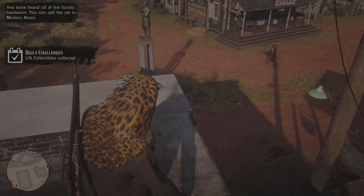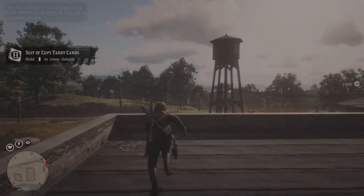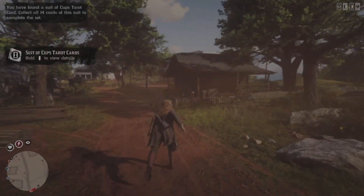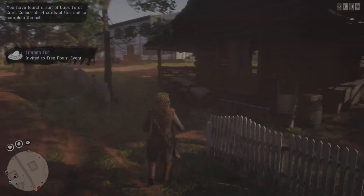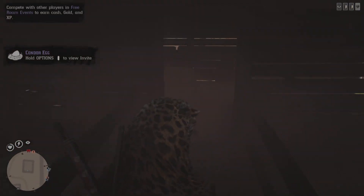We've already grabbed one, and we're grabbing the second one here, which is a tarot card. Then we're gonna start making our way down towards the barn — but there's one stop before the barn. This little shack-like thing here is going to hold another tarot card; the entrance is just on the side.